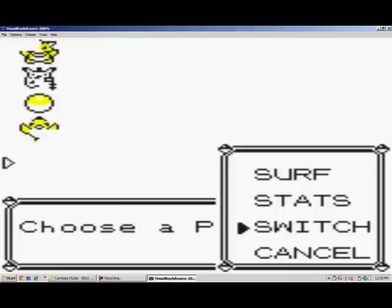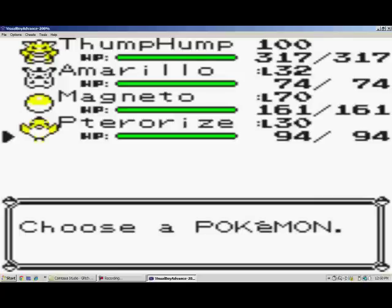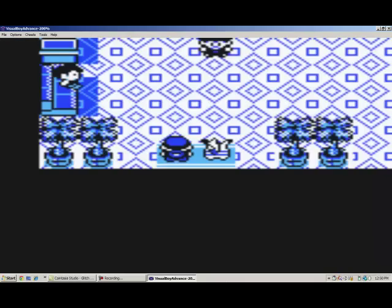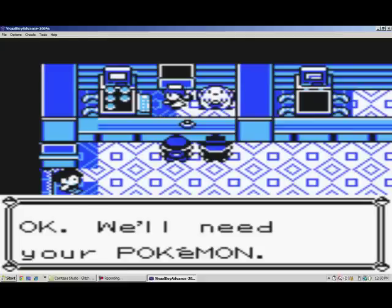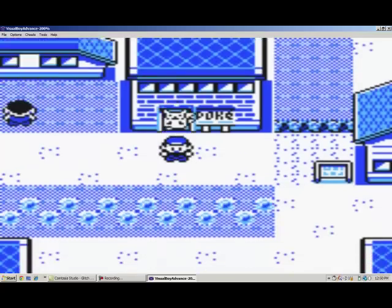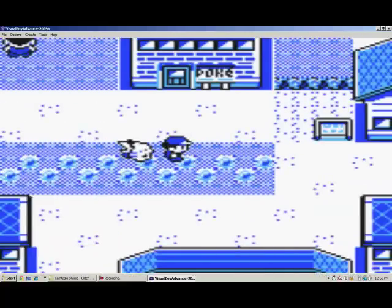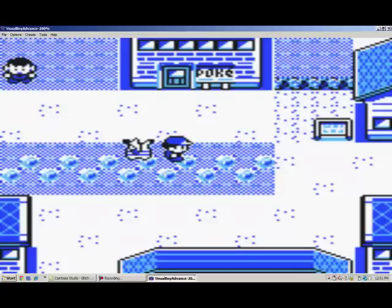Now we're going to go back up to Cerulean City because that's where we do everything. This is called the Merging Hybrid Glitch, if you guys are on Bulbapedia looking this stuff up. I'll be back in a moment — I just want to make sure I'm doing this glitch right because stuff can happen. It's not dangerous like it's going to crash your save file, but stuff could happen, so I'm going to quickly look it up as a review and refresher to make sure I'm doing everything right.